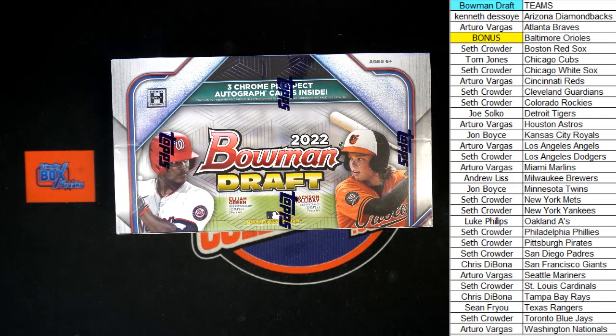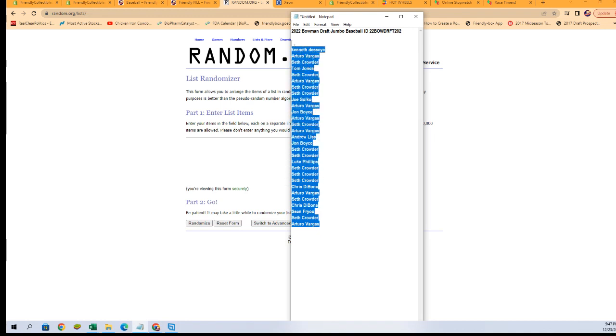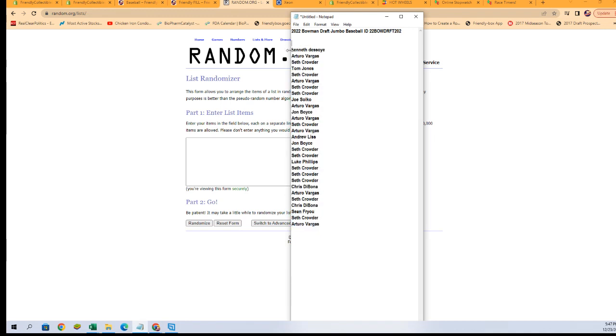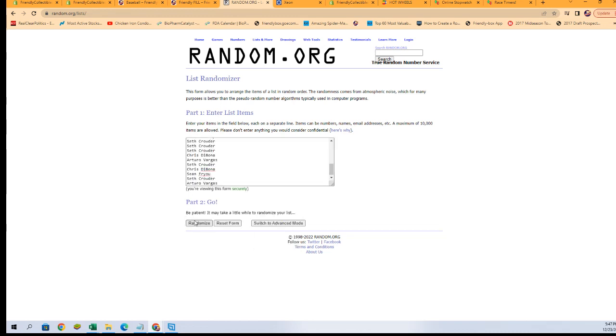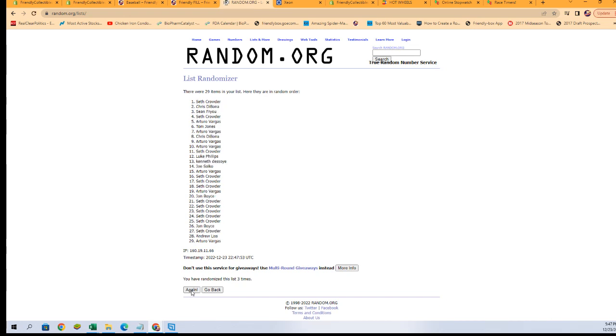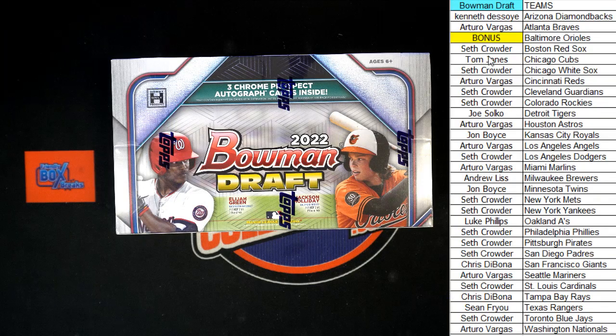All right, here we go — time for 2022 Bowman Draft Jumbo Baseball Box 202. This is a pick-your-team break. We need to grab all of our team names, which I've already put on a notepad. We're going to randomize those names seven times. The person in the number one spot after these seven randoms will be getting the Orioles. Let's switch over right now. After seven randoms, Seth C, you'll be getting the Orioles in the break.